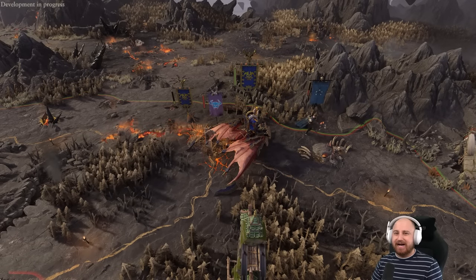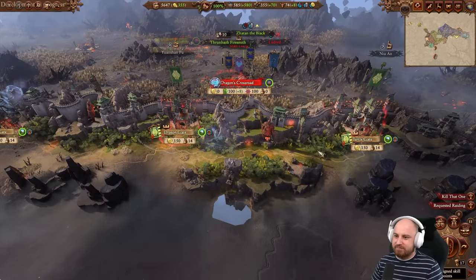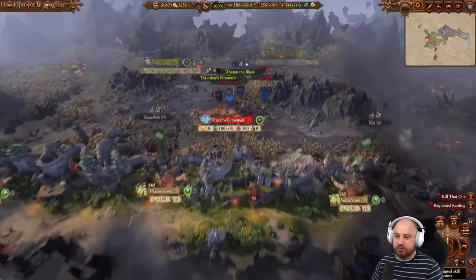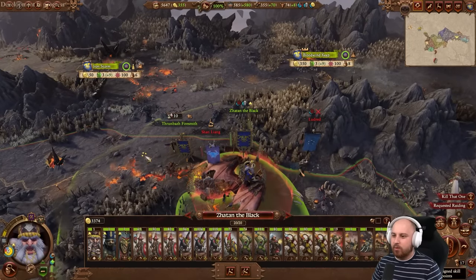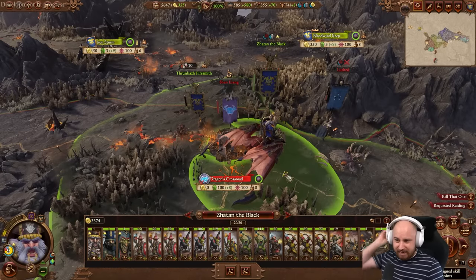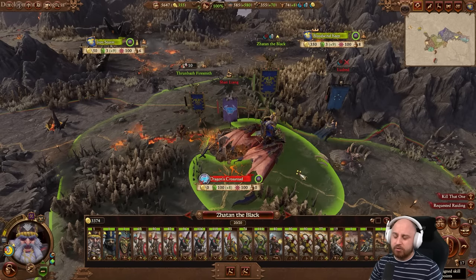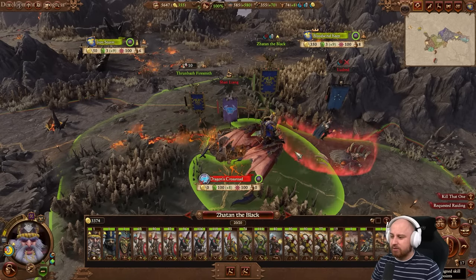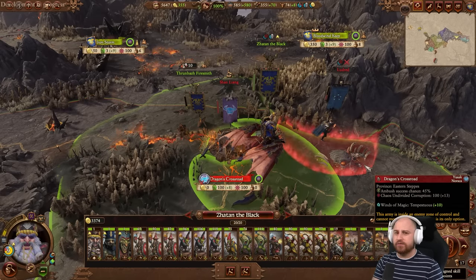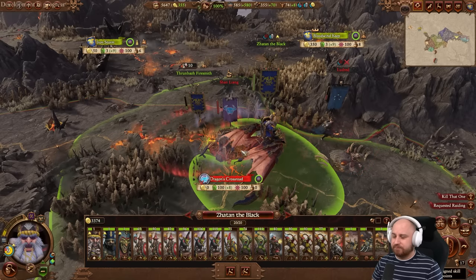Welcome back to more of my Zatan the Black campaign for Total War Warhammer 3 - the Chaos Dwarf Industrial Cathayan Adventure. Our short-term goal is to destroy Cathay and turn it into a massive industrial hellscape. This is our third episode on YouTube. We're streaming on Twitch Mondays and Thursdays, with YouTube uploads every Tuesday, Thursday and Saturday. We've got two end-game crises enabled: A Grudge Too Far (Chaos Dwarves vs Dwarves) and the biggest greenskin rebellion.